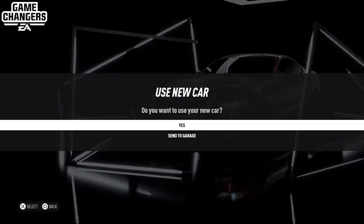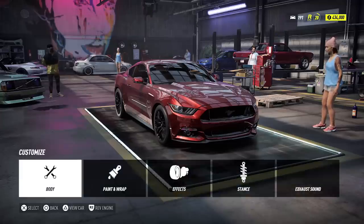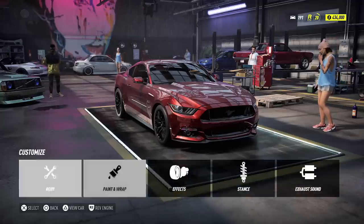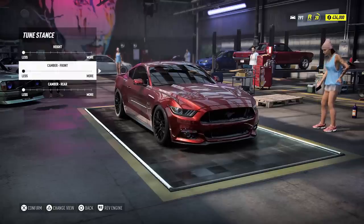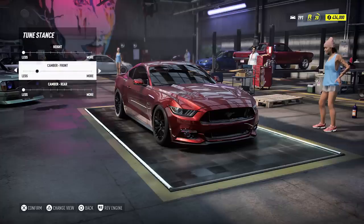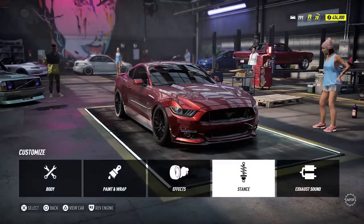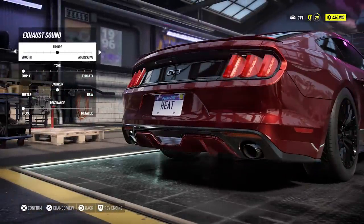What that is going to entail is us taking it back to our garage and messing with everything — basically the stance, the body customization, the wheels, the wing, all of that stuff, and then going over to the performance customization and doing suspension, tires, all of that stuff, to get it as geared towards drifting as we possibly can because this is going to be another drift car.